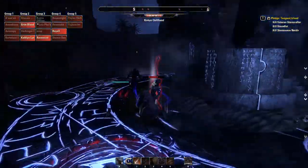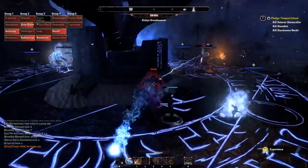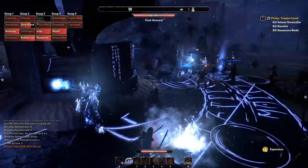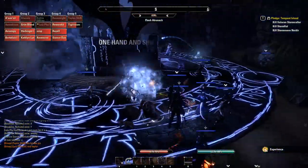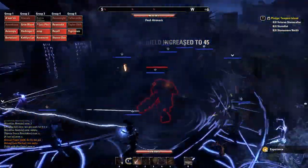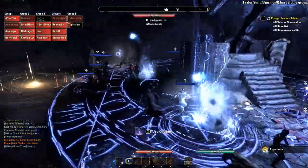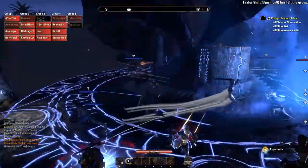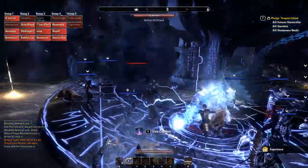My character is naturally a stamina dragon knight, more like a DPS version. I'm wanting to do PVP as my main thing. What I kind of had in mind is to have a high DPS set, and then for my second skill bar to have it be more of a tanky set with the option of trying to get away from fights.